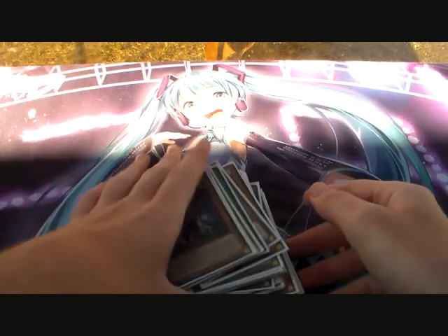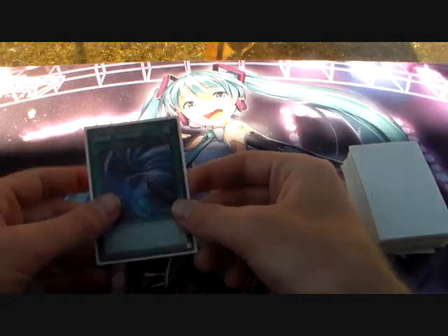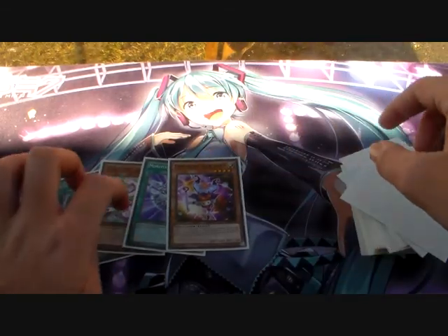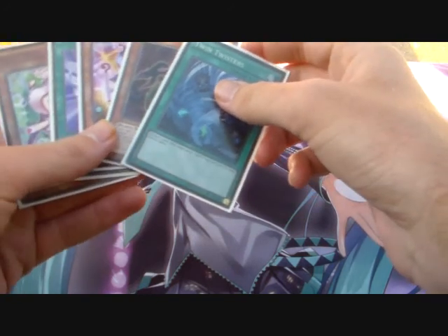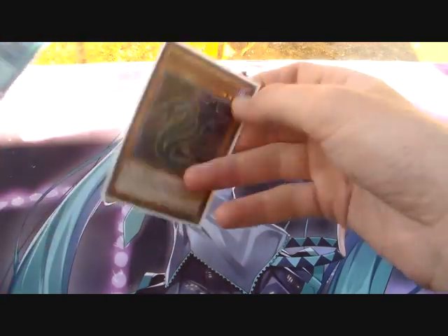Now I'm going to do one more test hand, going first, because that first hand was really terrible — just because I drew the Garnet. We draw a Twin Twister, a Fairy Tail Snow, a Trick Clown, and a Predator Plane Cobra. With this we can't do anything big — what you're going to have to do is set and pass.